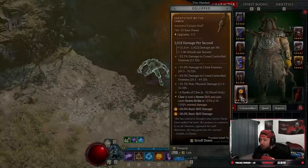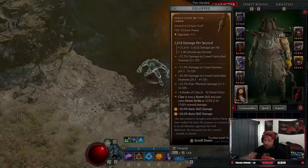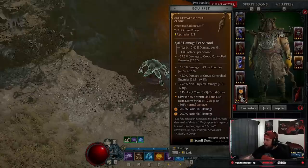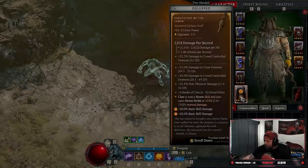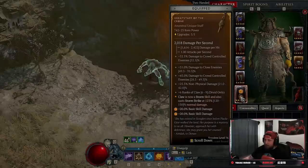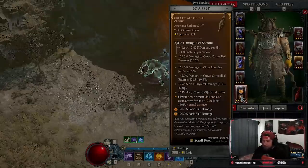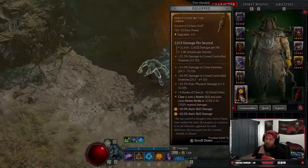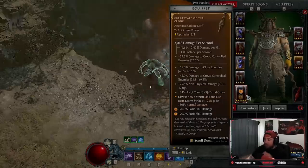What's up guys, War here, welcome back to the channel. Today I'm bringing you a big Stormclaw build. I do not want to take full credit for this build - big shout out to Screamheart and Demon for helping me with this. This build is absolutely insane, really cool, and so much different than any other builds. It's a basic attack build in Diablo 4 where we're going to be using Claw as our main attack.